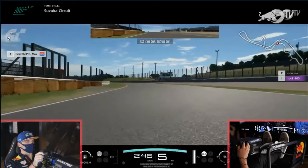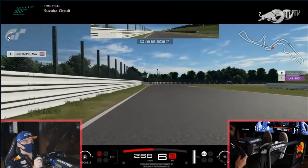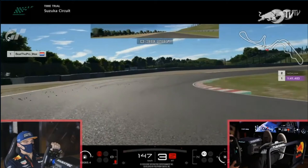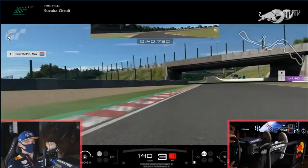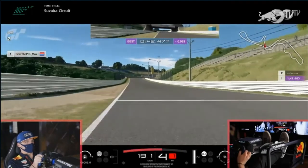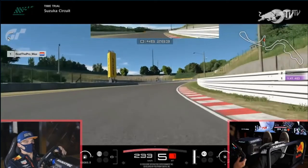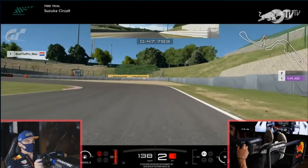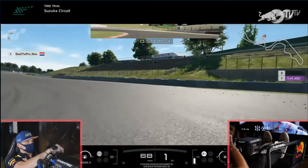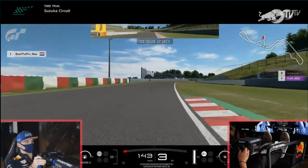Heading towards the Degners, notoriously difficult for track limits. On the 50-metre board, slight dab of brakes, down to 5th through Degner 1. Then down into 3rd for Degner 2 - he gets on the power but goes wide into the gravel, almost into the wall, losing a significant chunk of time. He was nearly a second up on his old time of 1:41.4. Down into 1st for the hairpin with lots of lock on the wheel - a little wheel spin but nothing too bad.